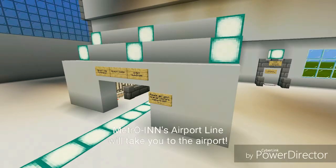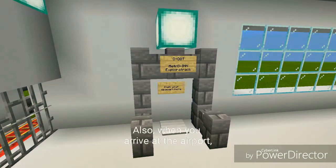Metroin's airport line will take you to the airport. When you arrive at the airport, next to the Metroin station is where you can get your minecart to ride ODOT trains.